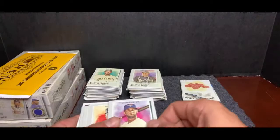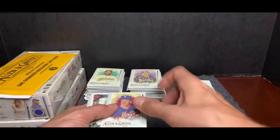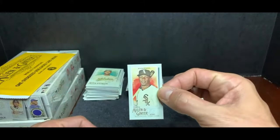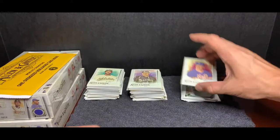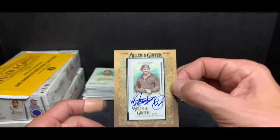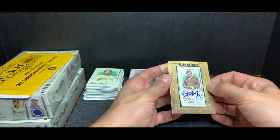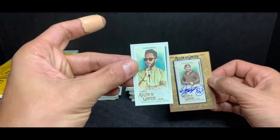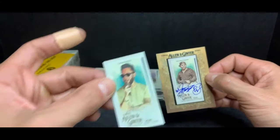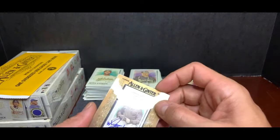Hader, closer for the Milwaukee Brewers. Lourdes Gurriel Jr., Toronto Blue Jays. Corey Kluber, Texas Rangers. Yates, San Diego Padres. Seaver — beautiful card — he just passed. Look at a mini card at the bottom, that's Tim Anderson. This beautiful card underneath Seaver — I believe it's a chrome. Whoa, it's an autograph for Fotherington, and you can see through it. What a card. There's also a mini card stuck on the back — it's Carabas for Barstool Sports.